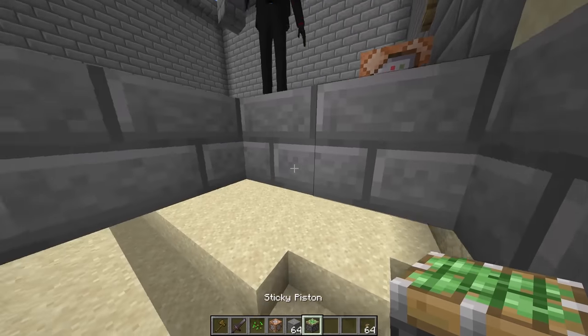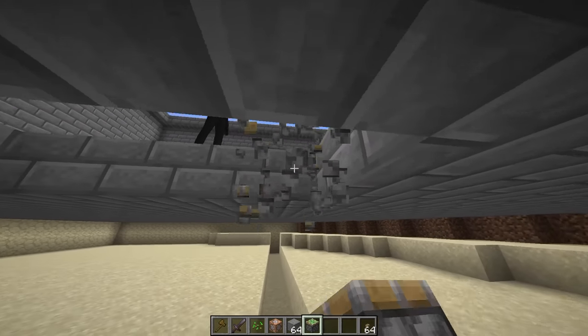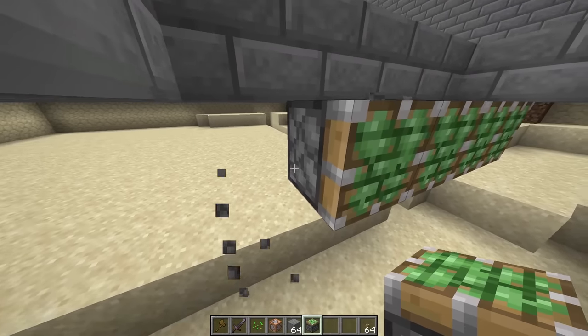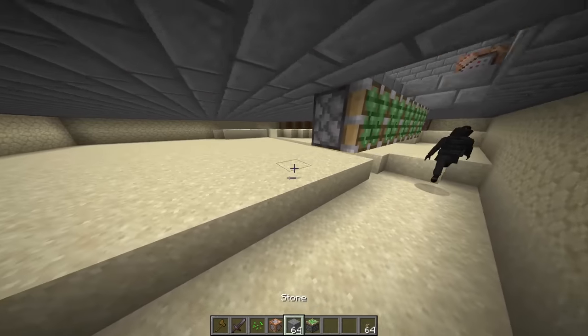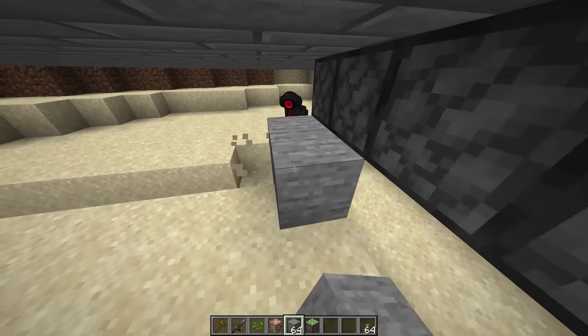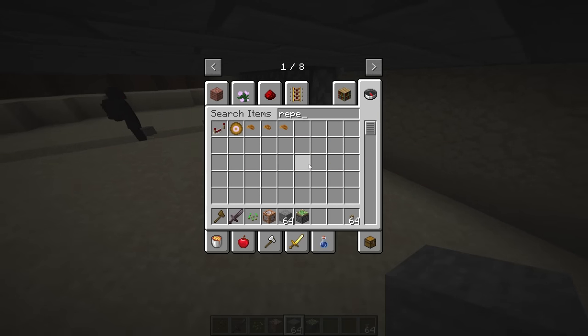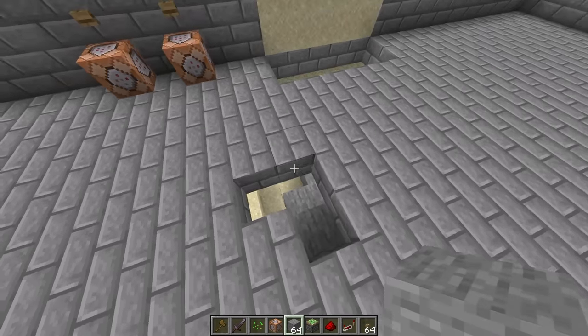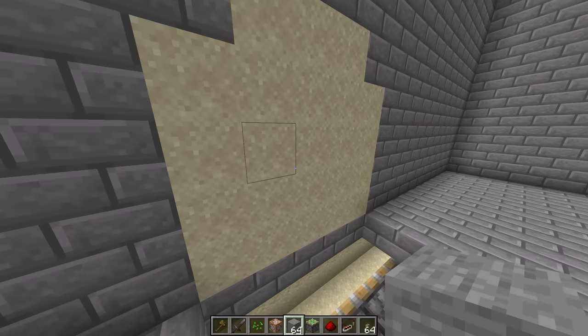Where should we put the pistons? We can put them down over here — wait, let me make them face this way. No, have them hidden underneath the floor, just like that. Then down here we need to power them with some redstone and repeaters. There we go — there's the repeaters and redstone.